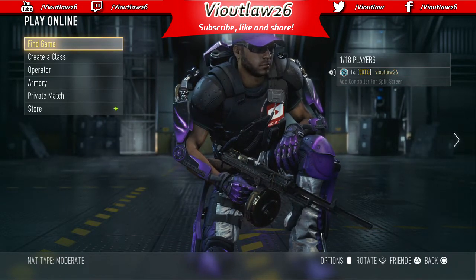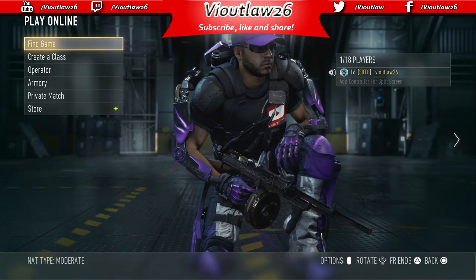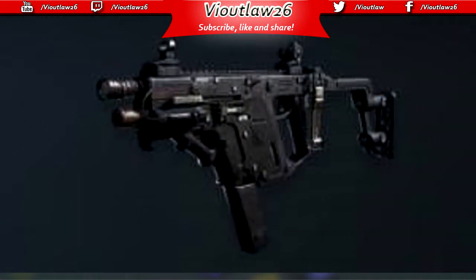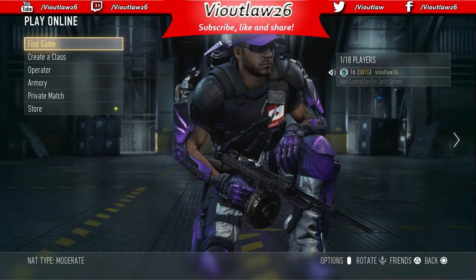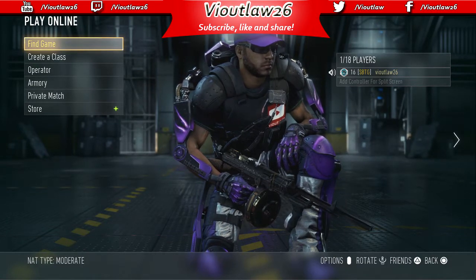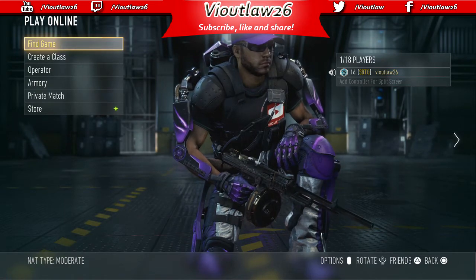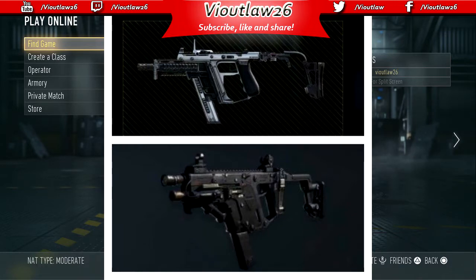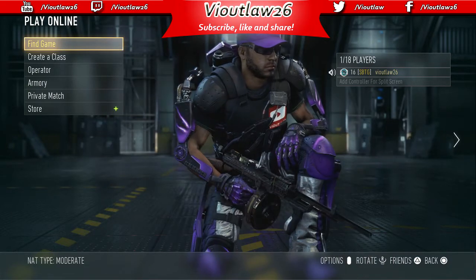Moving on — the SAC 3 is going to have a non-akimbo variant. Now how many of you remember this weapon right here? This was known as the Vector in Call of Duty: Ghosts — a very popular submachine gun. Let's take a closer look. When we put this picture of the Vector side by side with the picture of the SAC 3, you tell me what you see. It looks very very close to the Vector.